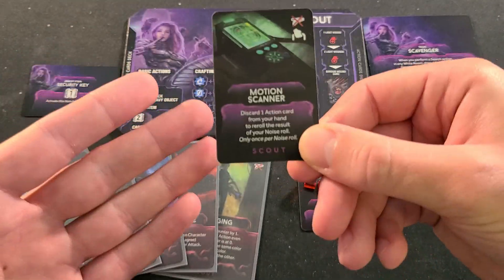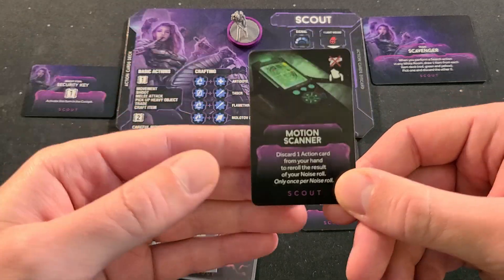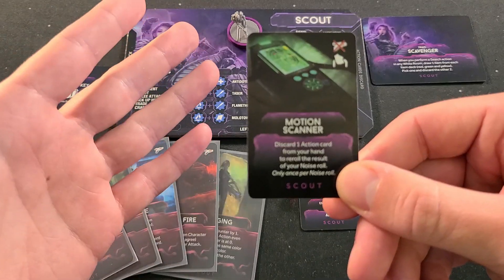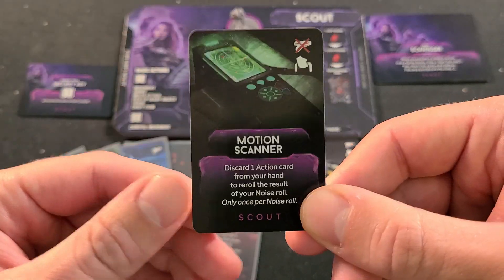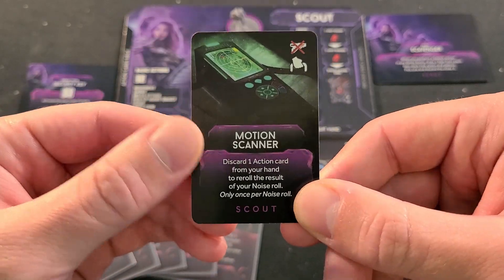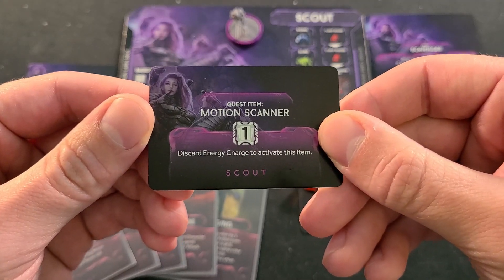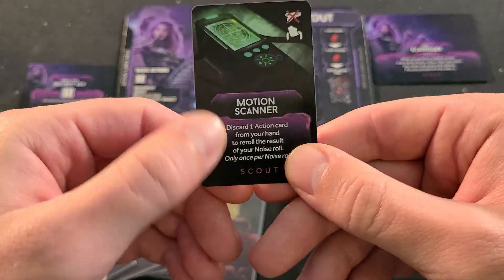So many times when I'm trying to get into a hibernation chamber or an escape pod, you have to make a noise roll. And if you botch that, it clears out all the noise in the neighboring rooms. But at the same time, there's an intruder in your room and you cannot perform the room action. So this is an amazing card. I really like it. I don't like that you have to discard an energy charge to activate it, but I think it's worth it.